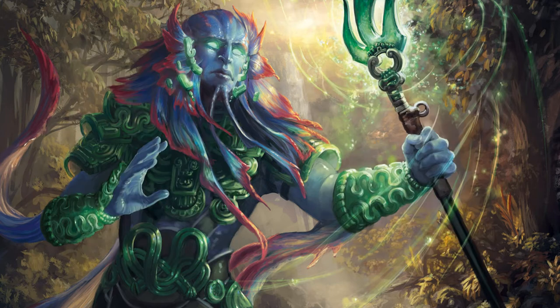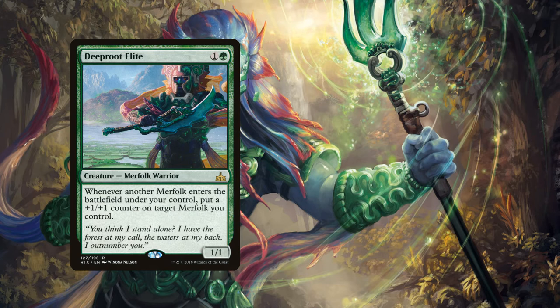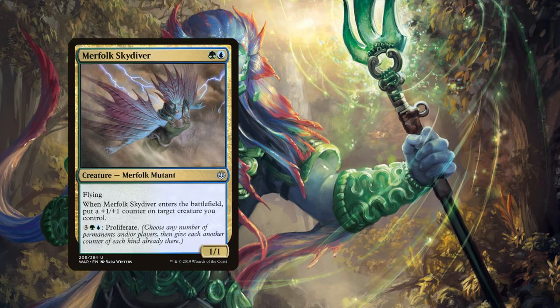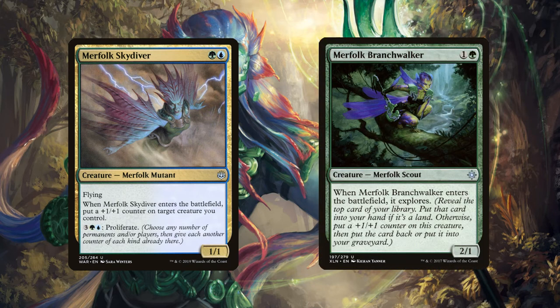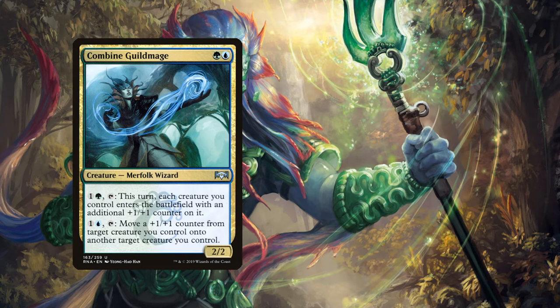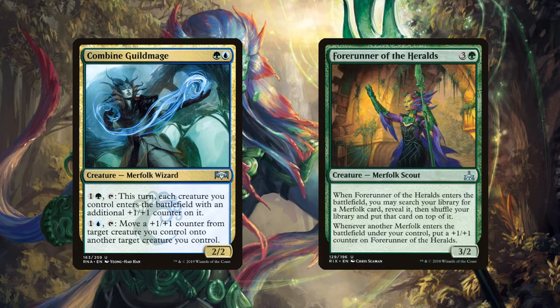We're running creatures that care about +1/+1 counters: Deep Root Elite puts a +1/+1 counter on a target merfolk whenever another merfolk enters under your control. Deep Root Champion gets a +1/+1 counter when you cast a non-creature spell. Merfolk Skydiver enters putting a +1/+1 counter on a target creature, and for five mana also proliferates. Merfolk Branchwalker explores. Combine Guild Mage lets us add more +1/+1 counters and move them onto smaller creatures, and we also have Forerunner of the Heralds.